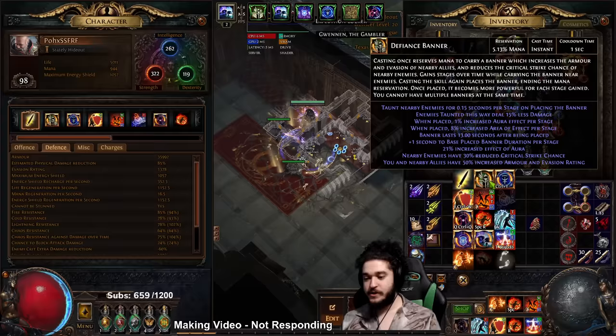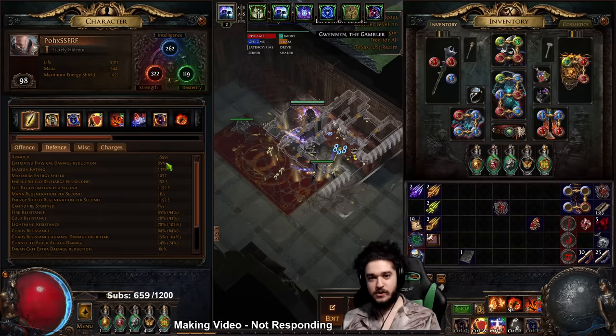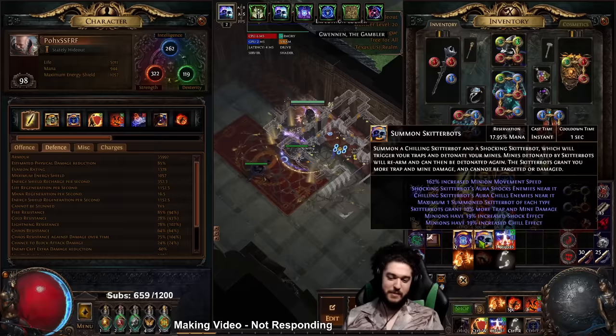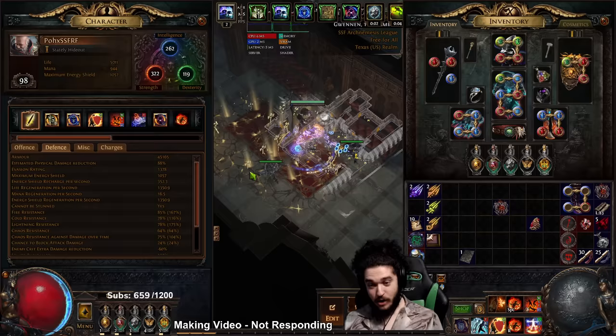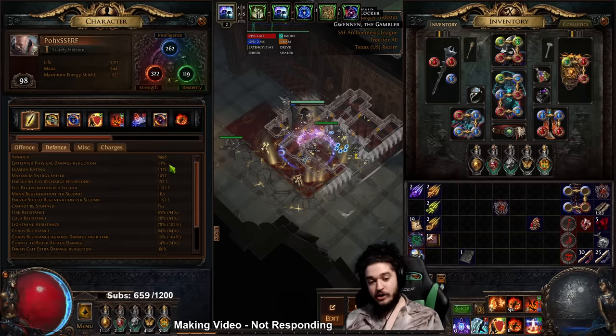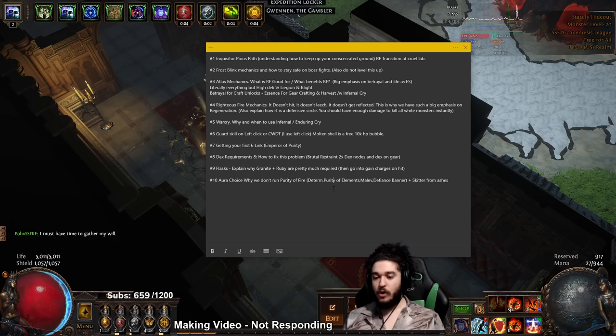Determination is the bread and butter for playing a build that soaks up damage. If I were to turn off Determination, my armor goes from 36,000 down to about 7,000. Popping all my flasks brings it to 15,000 - compare that to our previous value of 59,000 with everything active. That is how much of a difference Determination makes. Furthermore, the Determination armor scaling complements your Molten Shell, providing you with a bigger buffer of health.